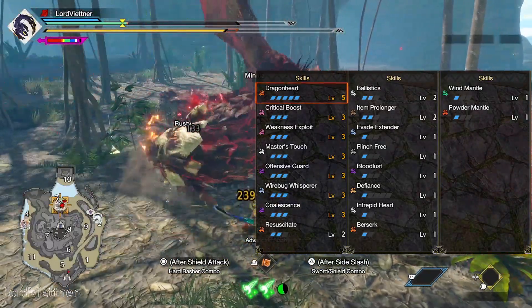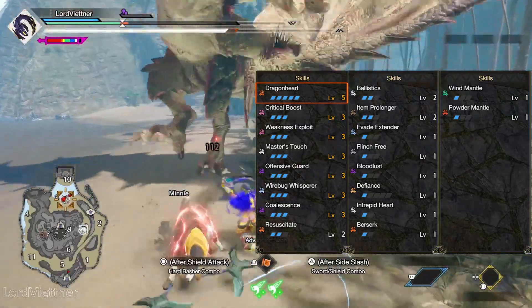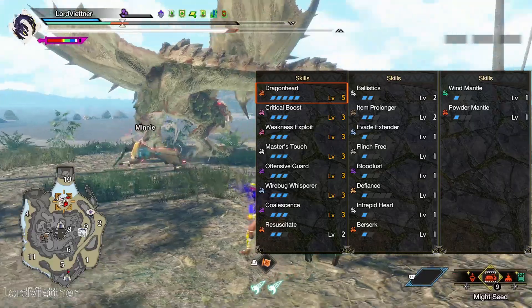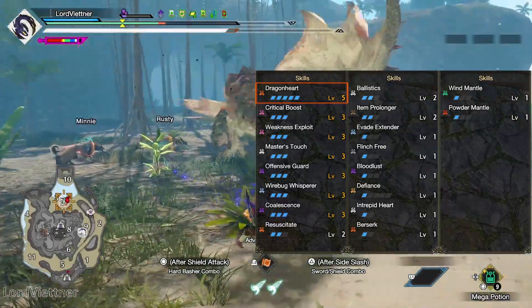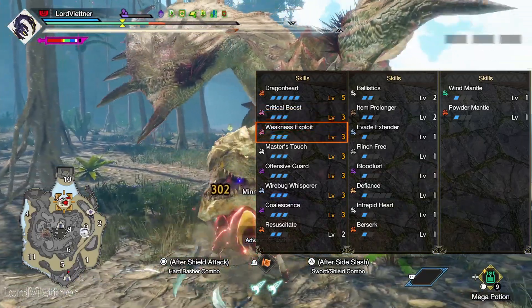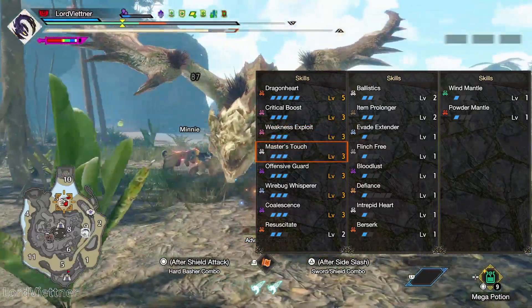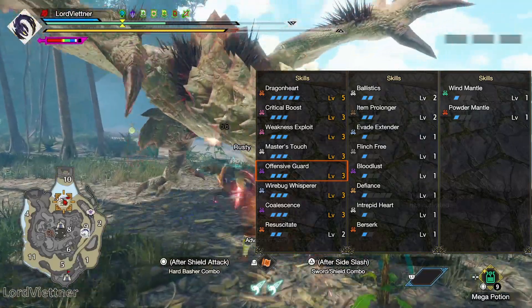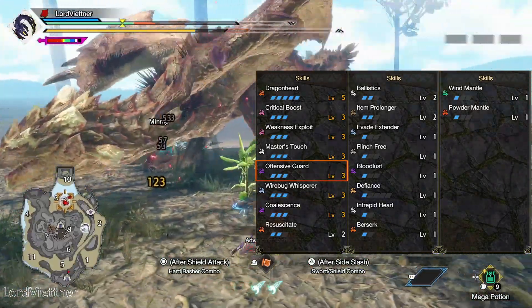The most impactful skill, obviously, is Dragonheart. Prior to Title Update 4, we needed 5 pieces of Crimson Glow Valstrax armor to get this, but now with the decoration available, we're able to get level 5 and still fit in a ton of other skills. At level 5, when we are at 80% or lower HP, we get all of our elemental resistances set to 50 and a bonus 10% attack power, which is absolutely crazy for both survivability and damage. After that, we have your typical skills like Crit Boost 3, which makes all your critical hits deal 40% more damage than regular hits. Weakness Exploit 3 for 50% crit chance on cutting hit zones of 45 or higher. Then Master's Touch, which gives us an 80% chance to not consume sharpness on critical hits. We then use Offensive Guard for plus 15% damage on well-timed Metsu Silkbinds, as this is a great skill to use for roars and other quicker attacks to help punish the monster, and getting a plus 15% damage on that is really key.